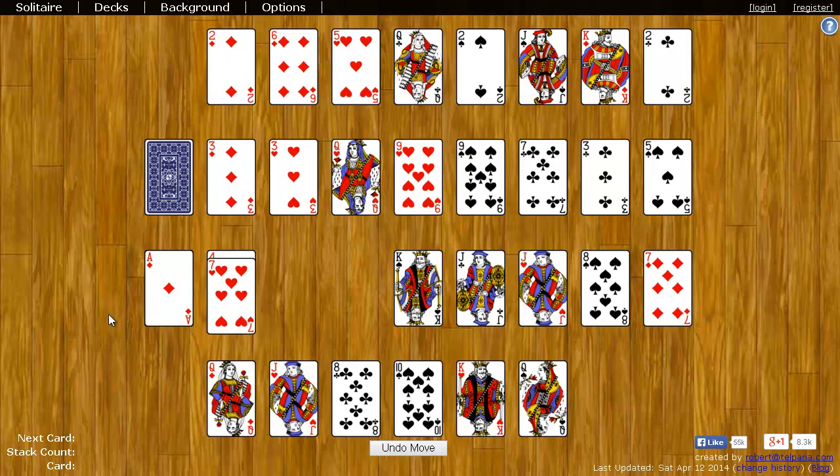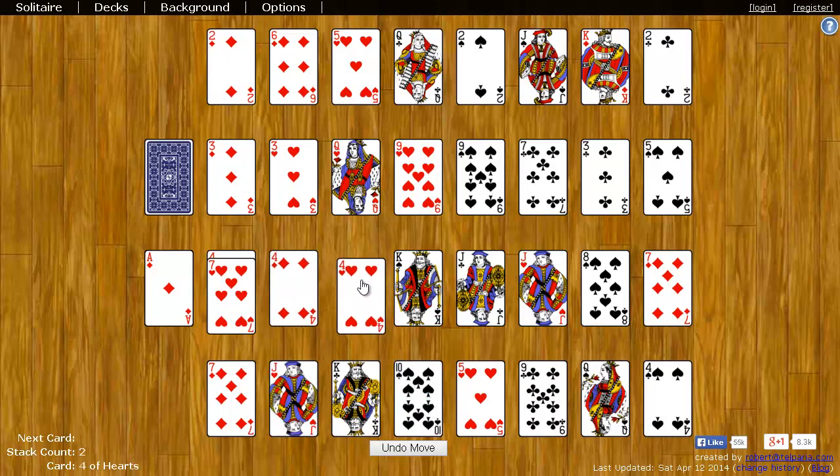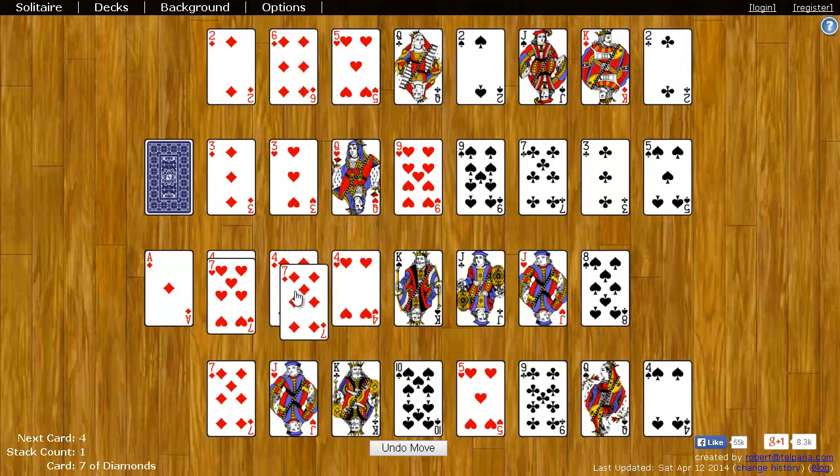One row I haven't talked about is the bottom row at the very bottom. This is what's called a reserve row, and it just holds cards — you can't actually put any cards here manually. But if you need more cards, you can click on the deck and one card will be dealt to each of the reserve spaces. So if I see some fours and I need fours, I can just put them where they belong. The next card I need might be the seven of diamonds, and I can take that seven and put it there.